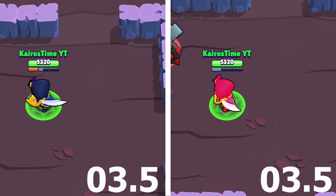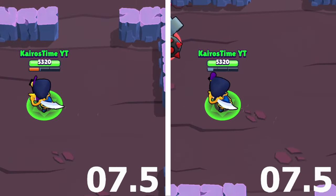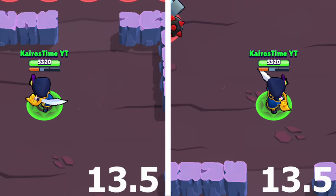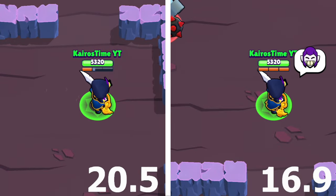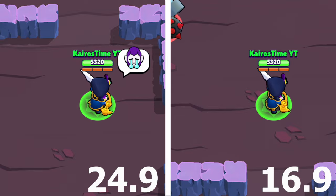Here you can see how effective it is at improving Mortis' score in the reload test. On the left is without his gadget and on the right is with his gadget activated, which Mortis can actually do two times before the test is over. This leads to an improvement of eight seconds, which is a huge improvement. In fact, it moves him from being dead last in the reload test to placing ninth out of the 38 brawlers in the game. During those four seconds, Mortis has the third fastest reload speed in the game.